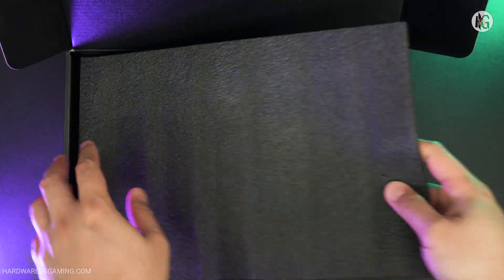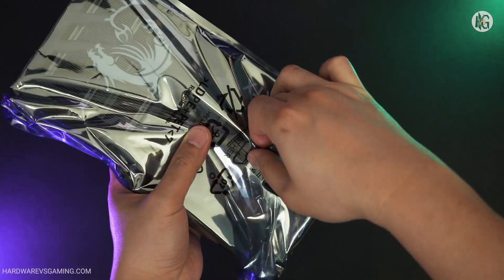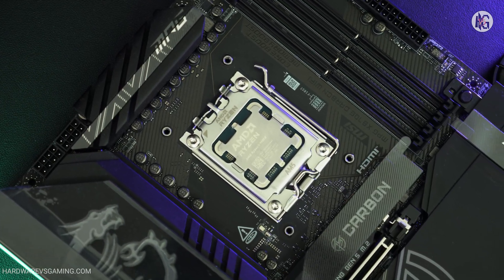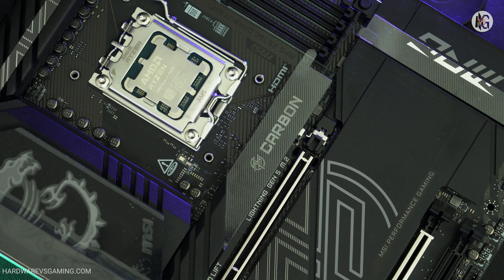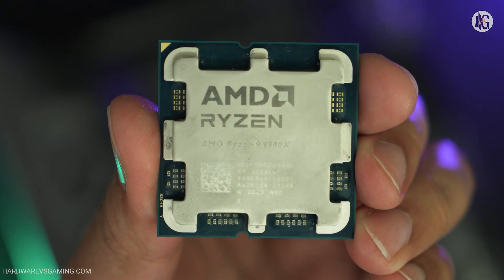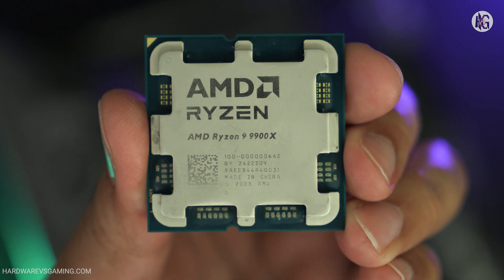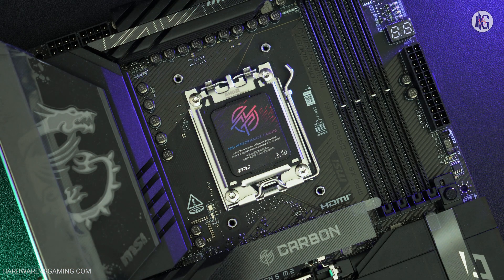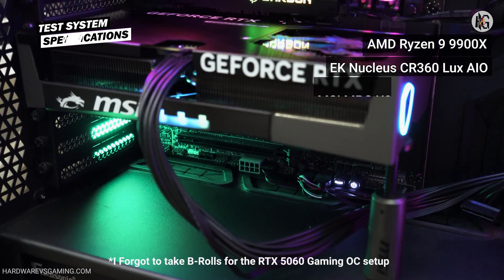Before I unpack the details of MSI's graphics card, I'm sure you're more interested in seeing how it performs, so let's get straight to it. I tested the MSI RTX 5060 with an X870E Carbon Wi-Fi motherboard, powered by an AMD Ryzen 9 9900X. The system also included a 64GB memory kit running at 6,000 megatransfers per second. Here are the rest of the specifications of the test system used.